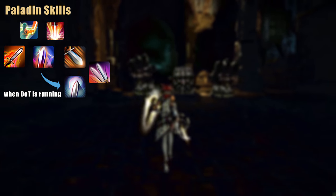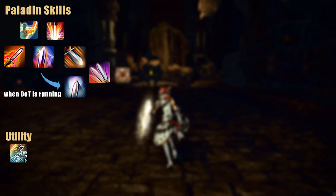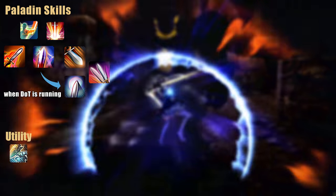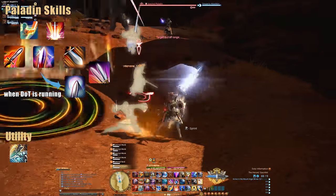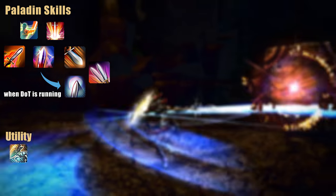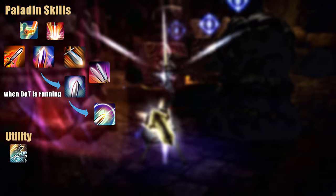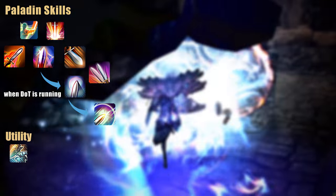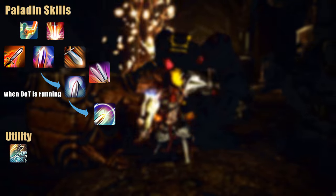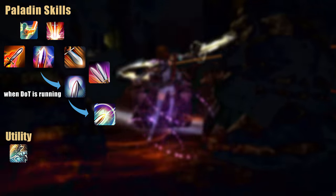Upon reaching level 74 you will gain access to Intervene, your gap closer, that helps you reclaim proximity to your target that you may have lost due to knockback effects or the boss walking away. It can also be used in pulling situations for addressing a specific target that stands far away from the pack. Finally on level 76 you gain access to Atonement, a follow-up attack to Royal Authority that makes your alternation between Royal and Goring Blade much more interesting. After using a combo-activated Royal Authority, you earn three stacks of Sword Oath, where each stack is used for one Atonement attack. These attacks don't run under your normal combo, so you can use them whenever you have Sword Oath stacks remaining.